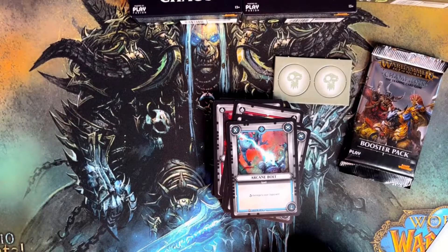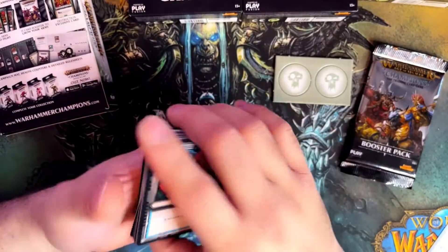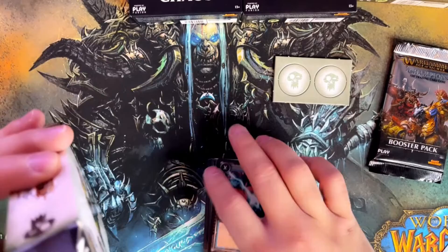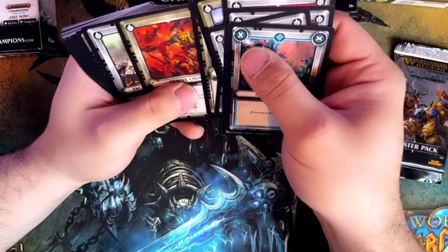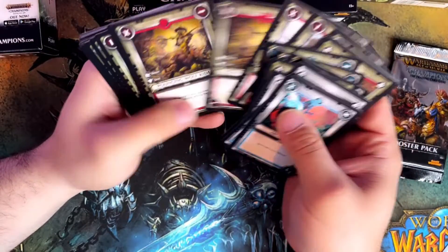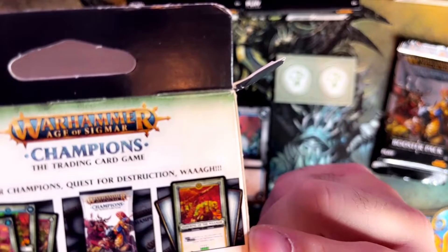One of them was supposed to be an exclusive card to this deck. The one on the picture is called Ushering of the Wall — listed as the Destruction exclusive card. But it's not here. I cannot really find it. I can find Wag Ceremony, and the rest are units and abilities. Interesting.